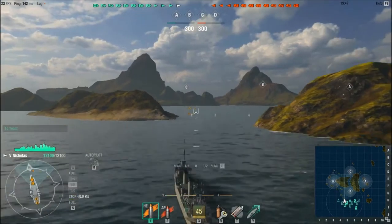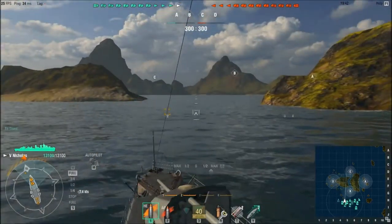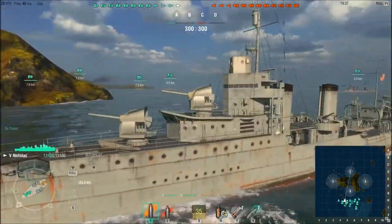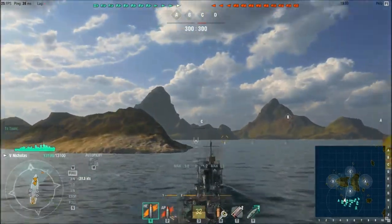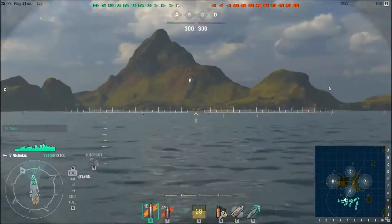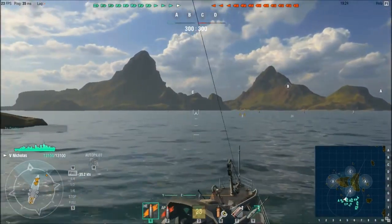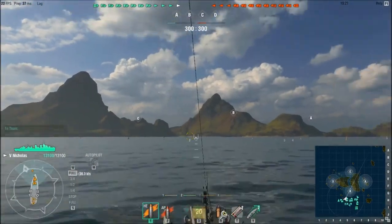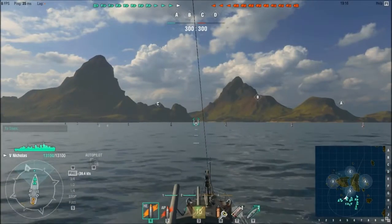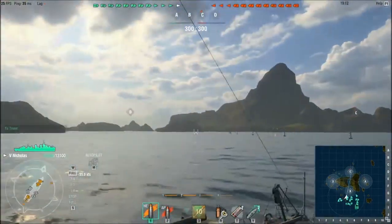Hello, this is SuperGreenDev and this is a Tier 5 destroyer gameplay. The map is Two Brothers, let's see how this goes. I'm in my Nicholas, should have camo — there you go. Where should I go? First of all, I'm going to look at B, quickly cap that, get the cap points — you always want to get some of those. I'm not going to go in the middle, try and keep more to the side. Occasionally people fire over if they have the range — could get hit if you're unlucky, but typically people don't tend to do that too much these days.